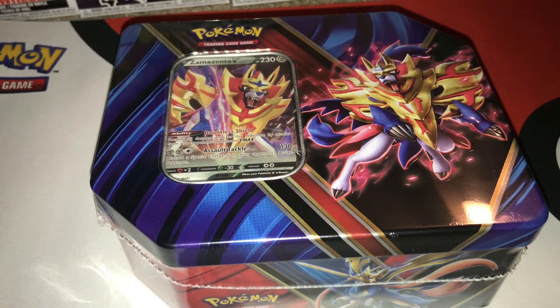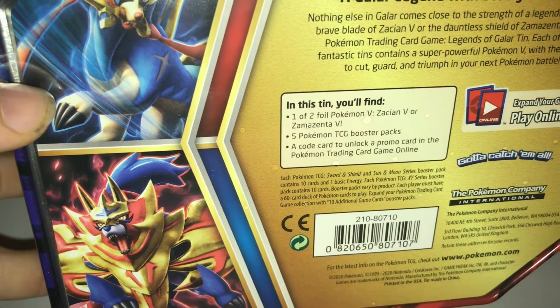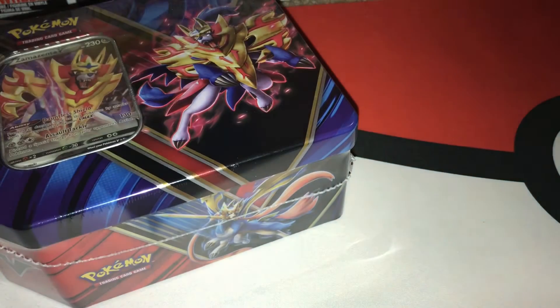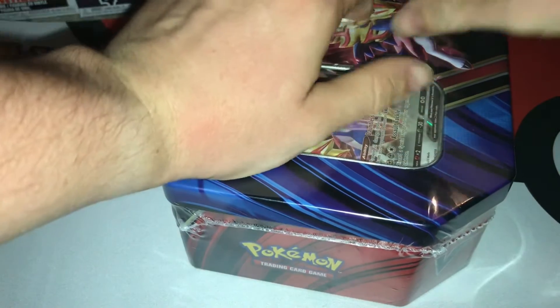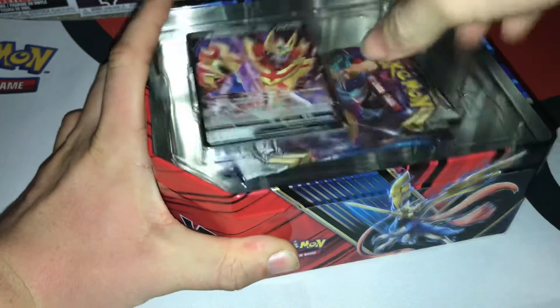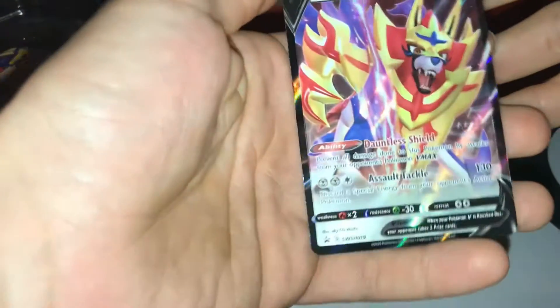What's up everybody, today I'm back with a Zemma Zenta V box or ten. Let's see what it comes with. On the back here we've got one of two foil promos - Zation or Zemma Zenta V - five TCG booster packs and a code card, which means in total you get six code cards. Okay, plastic off, let's get it free. That's a nice card right there.